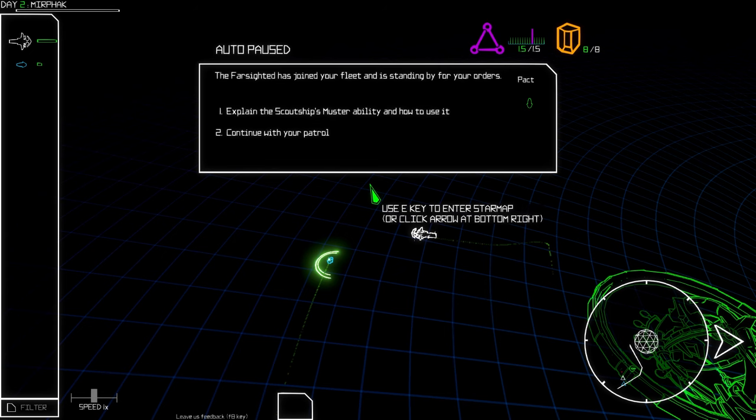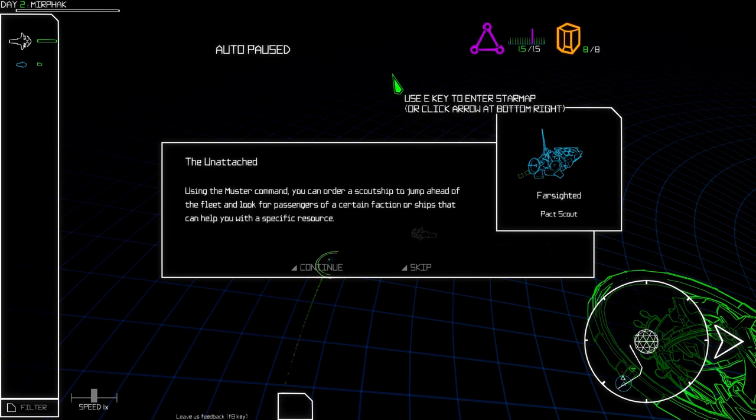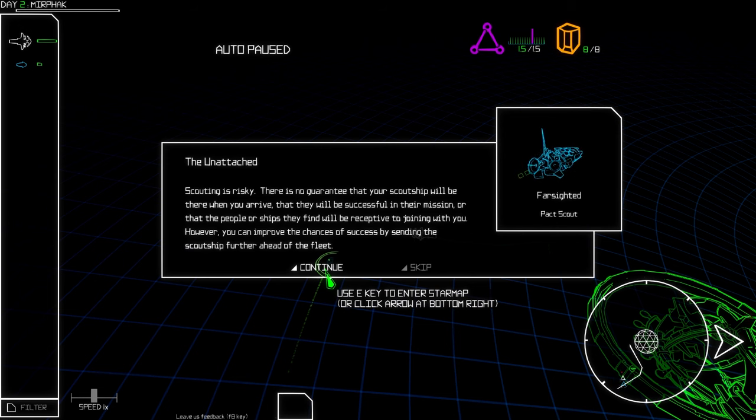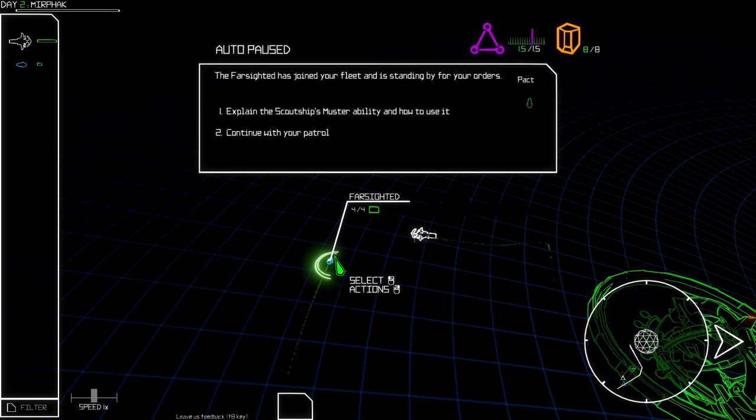The Farsighted has joined our fleet and is standing by for orders. Using the muster command, you can order a scout ship to jump ahead of the fleet and look for passengers of a certain faction or ships that can help with a specific resource. Scouting is risky — there's no guarantee the scout will be there when you arrive or that they'll be successful.